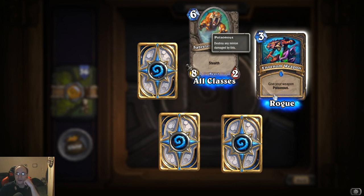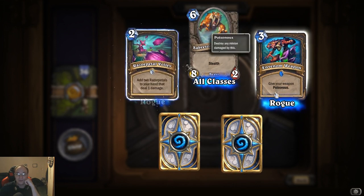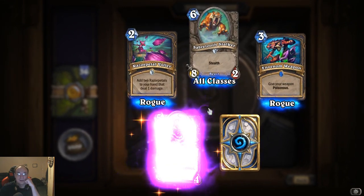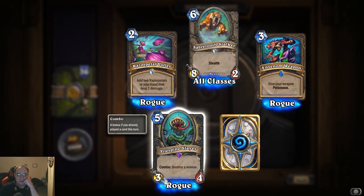Envenom Weapon: give your weapon poisonous — wow, that could be really good in a Rogue deck. Vile Spine Slayer: combo, destroy a minion.